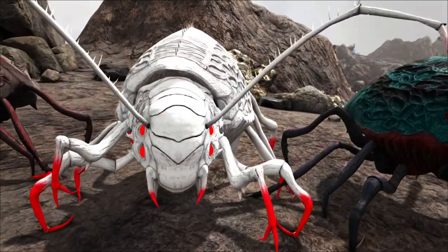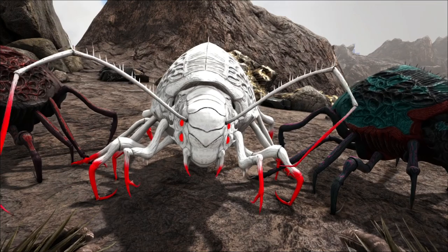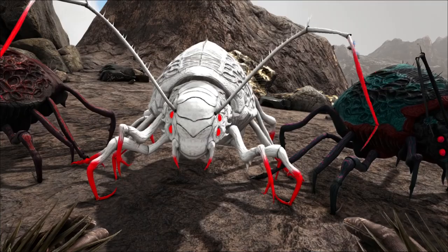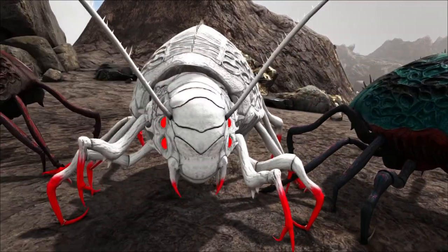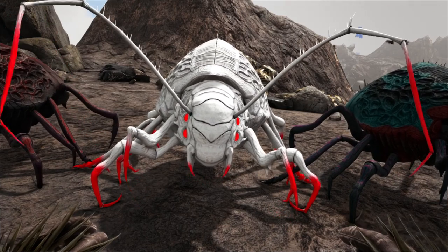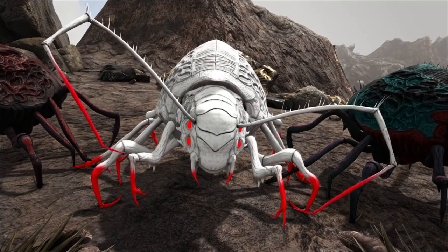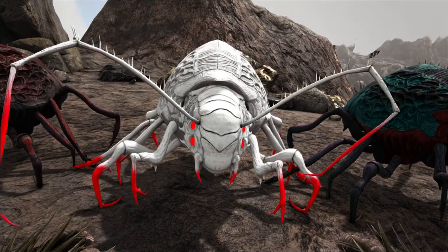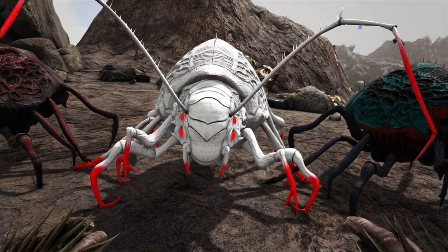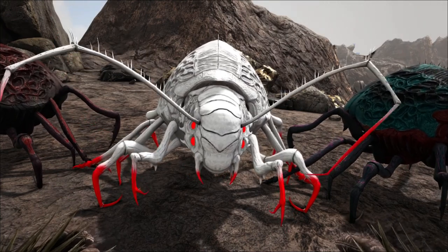Moving on to the albino, which will spawn in the snow caves and ice caverns. It's basically a stronger version of the normal one. The albino's attacks have some special effects on them — its bite slows and freezes, and its slash has a bleeding effect. So this would definitely be the more preferred one. I'm not 100% sure if the albino is tameable, but I'm pretty sure it is.